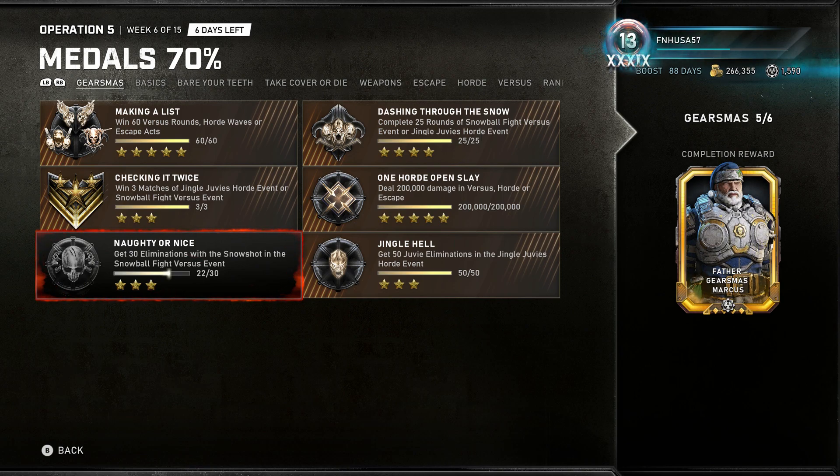There is one particular medal highlighted here called Naughty or Nice, and you have to get 30 eliminations with the Snow Shot in the Snowball Fight Versus event. They did not put the Versus event live until this Tuesday — around 1 or 2 o'clock Eastern Time — it was while I was at work.